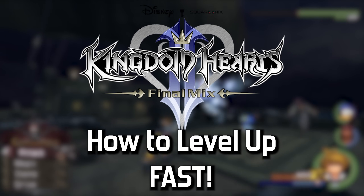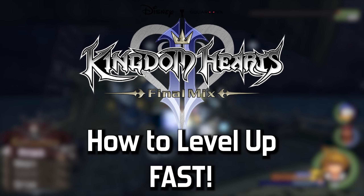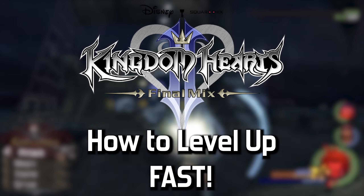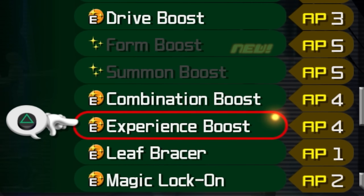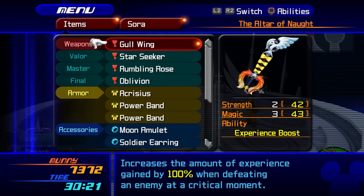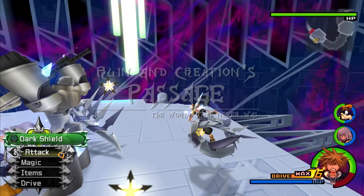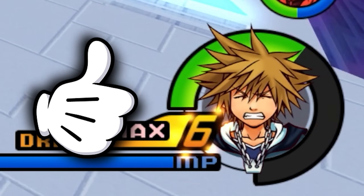Unlike Kingdom Hearts 1, there aren't any annoying prerequisites to get fast XP gains here. So by the time you've finished the game's main story, you'll be ready to start grinding. We're going to make use of the Experience Boost ability, which boosts XP gains by 100% when Sora's health is below 50%. We can get two Experience Boosts, boosting XP gains by 200%. The first is within the abilities list, and the second is part of the Gullwing Keyblade. For all three methods, ensure that Sora's health is below 50% to reap the additional XP.